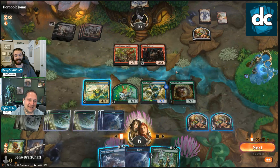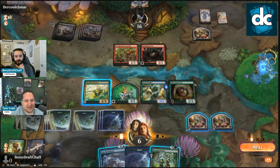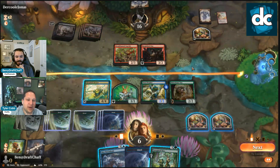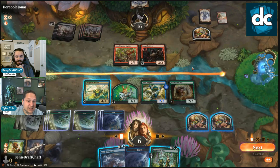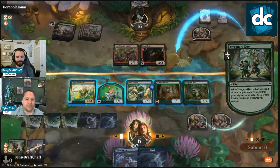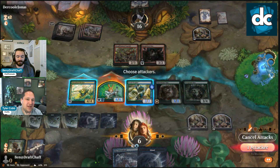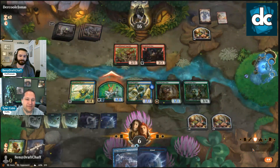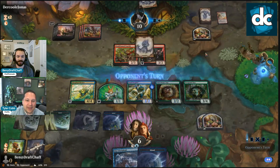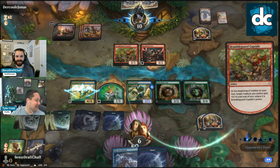But then if they're at one — that's kind of funny. The issue is they could just kill us on the crackback. Do we do the coward's route: flicker Baker's Bane a couple times, soften our life total? We could play Tree Duo, put it on the trampler, hit them for six, hedge — and then flicker it next turn and keep food tokens up. That's six — they'll probably take it, put them to ten, then double Lily Splash next turn. We can hold up food and Dire Downdraft.